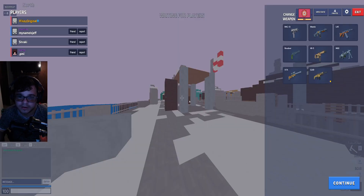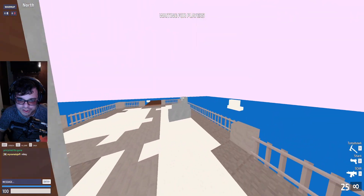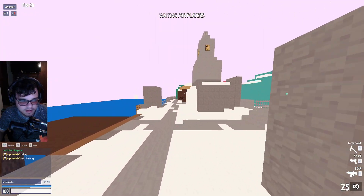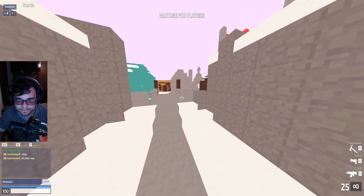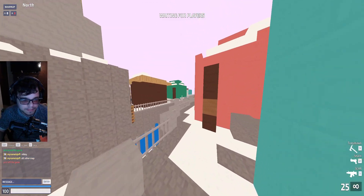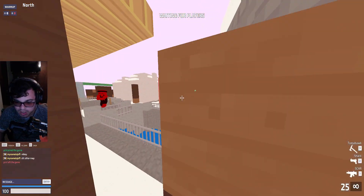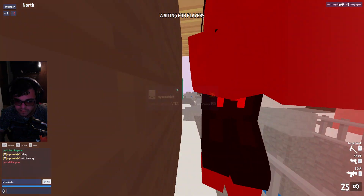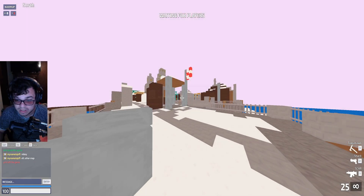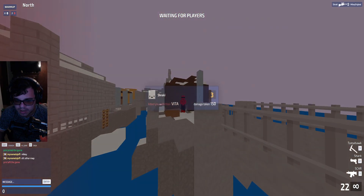All right, Search and Destroy. We're going to play a little bit and also post some suggestions. First off, at the start of each match you should have a notification that your team has the bomb — it's super clear. The chat is all the way to the bottom left, you're not going to see it. At the start of the game it should say 'your team has the bomb,' and if your team wins a match it should say 'your team won' — just some nice clarification.